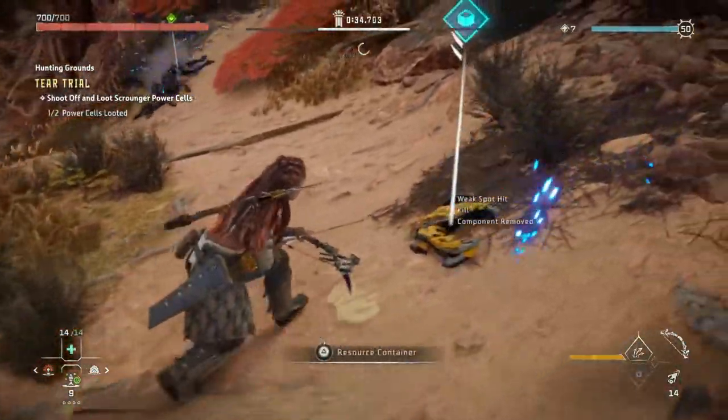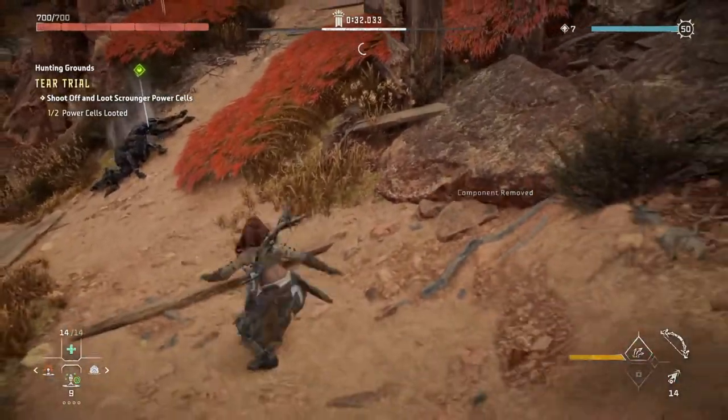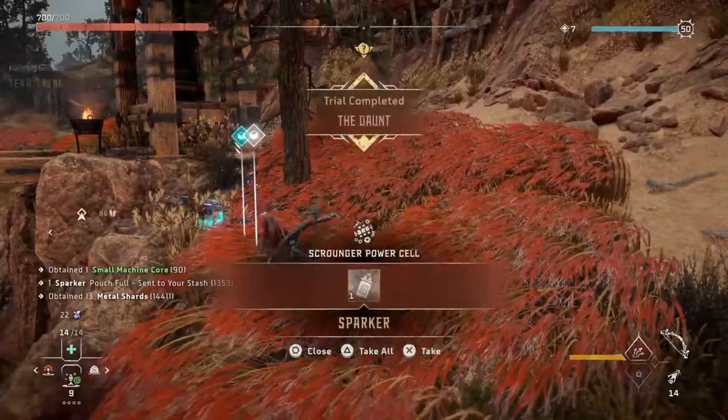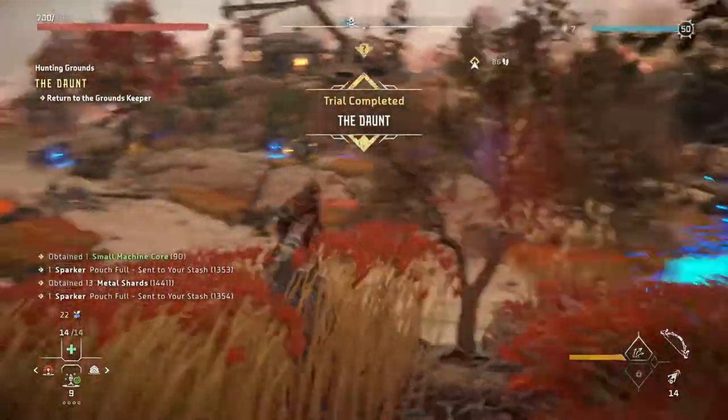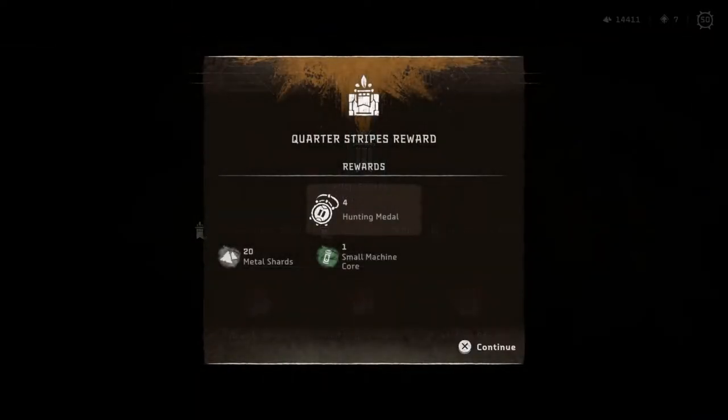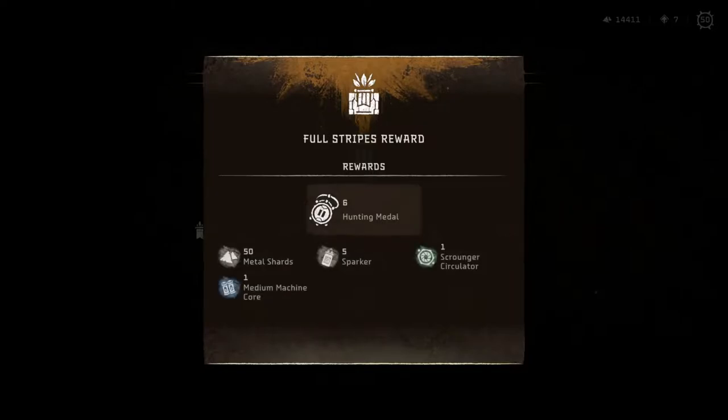You can try each trial multiple times until you get the hang of it — knowing what parts to shoot, what path the machines are taking, and their weaknesses. You will then receive all the rewards for the challenge, with a certain amount of hunting medals and resources depending on the stripes reward acquired.